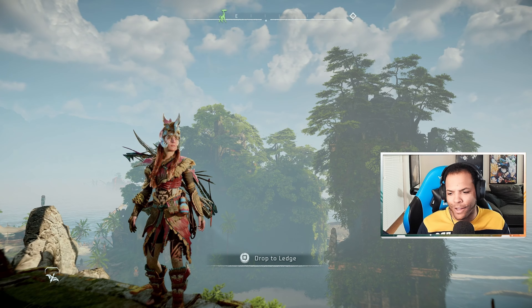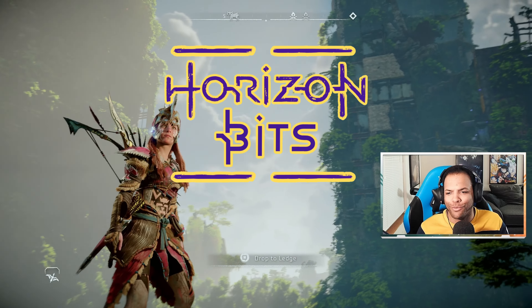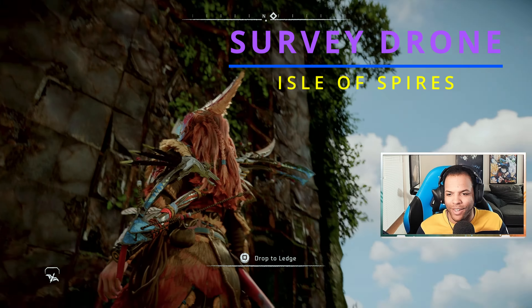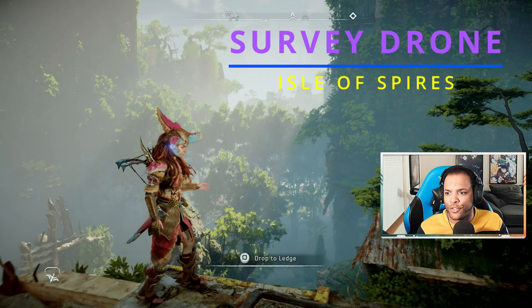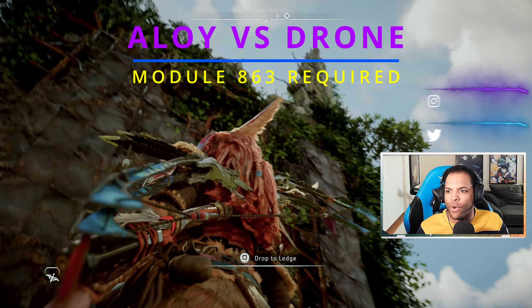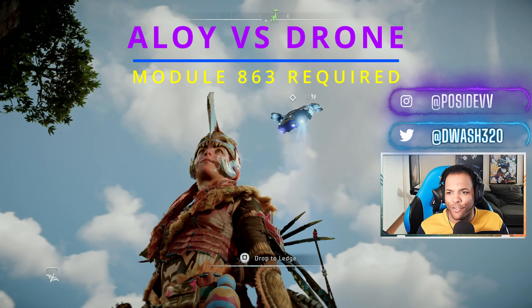Alrighty guys, welcome back to the next Horizon Bits. So what we're going to be diving into in this little gameplay segment is we have a survey drone that is floating around this building, and we're going to find our way upwards to see if we can jump on top of it and extract its data for Gaia.